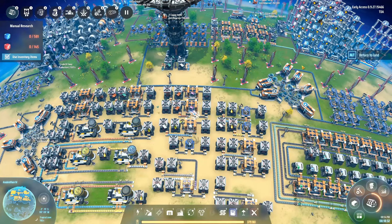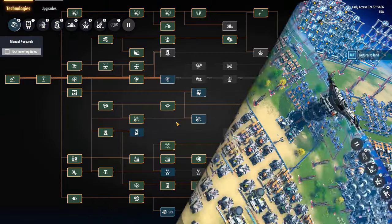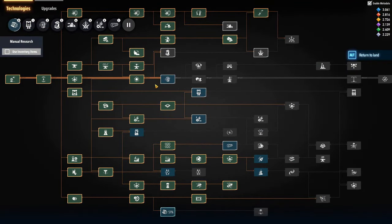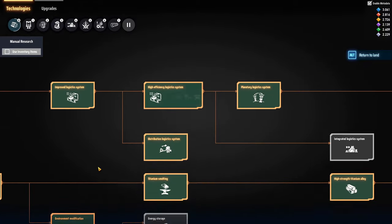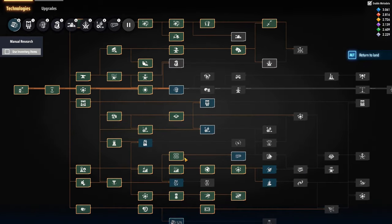The approach I'm going to use today will try to avoid all of that. Another thing is that in order to scale up we need to pay attention to the few dozen technologies I completely ignored so far — including better belts, better sorters, proliferators, better assemblers, etc.